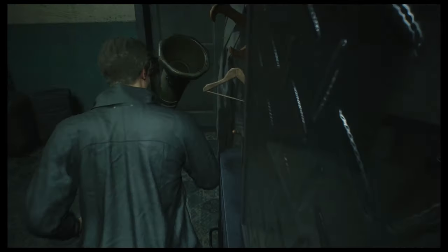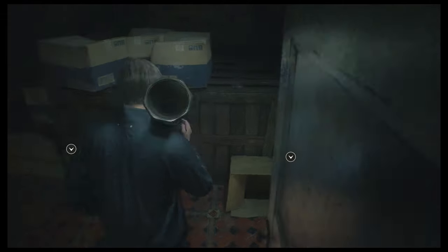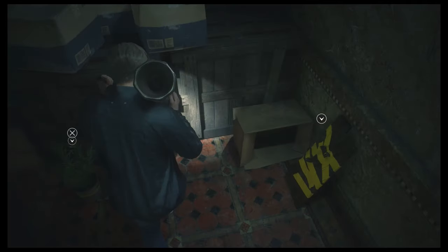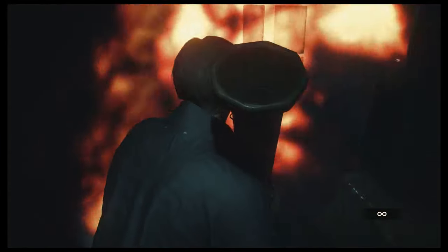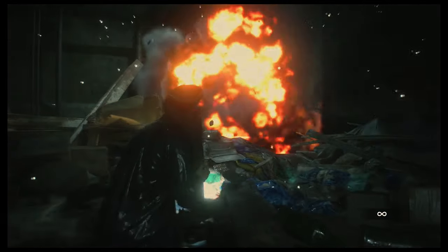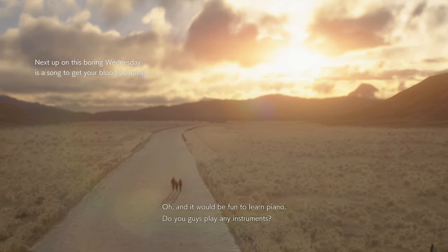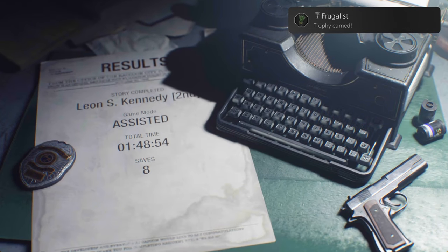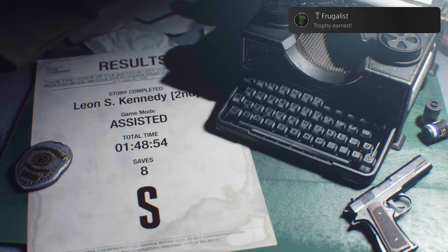Now you'll need two more runs. These can be done with any character you choose. Try to go for the Small Carbon Footprint trophy by getting under 14,000 steps in either of these runs. Also don't forget you can use these runs to clean up any Mr. Raccoons you may have missed to obtain the Complete Vermin Extermination trophy. Do a Frugalist run and complete the game without using a recovery item — this will be a cakewalk with the bazooka or the gatling gun.